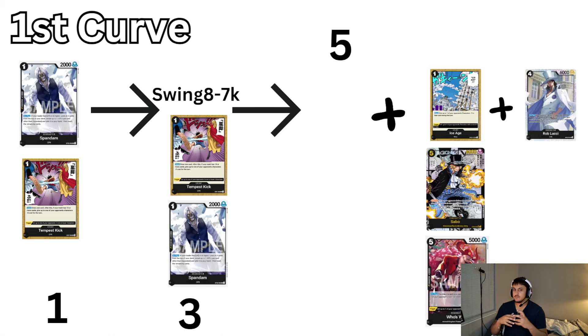First curve: on turn one we're going to either play Spandine or Tempest Kick. On Tempest Kick, the only situation you're going to play that early is if you have multiple copies or playing into a matchup where it doesn't matter. Like BY or Zoro, I would use it early because you're not really going to get an effect out of Zoro with Tempest Kick especially early, and that matchup's going to be really fast. But in matchups like the Mirror, Black Luffy, NL, Pudding, Katakuri — you want to keep these events because they're going to play big drops and you need to get rid of them.